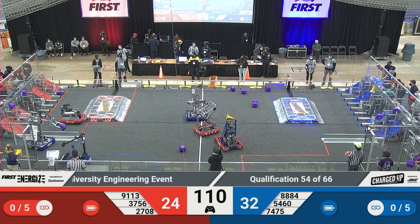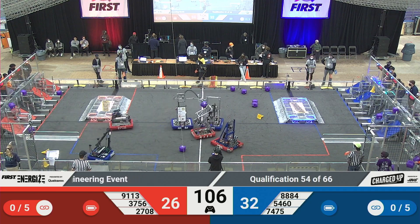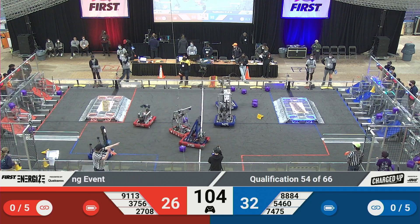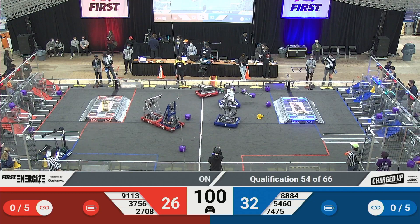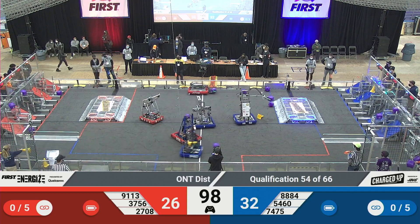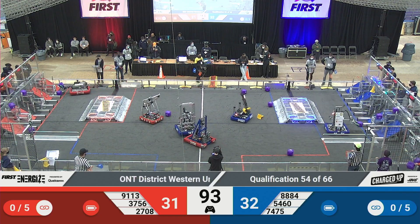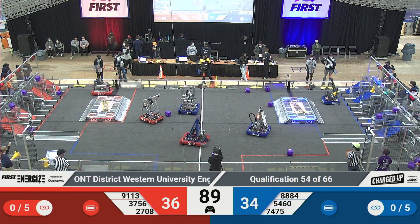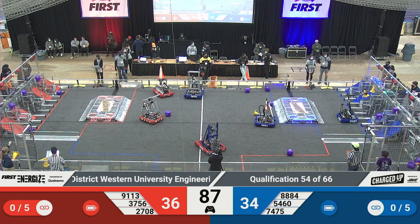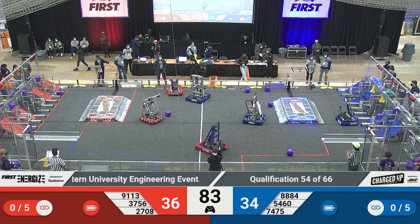We got two robots on the Blue Alliance in their substations looking to collect some game pieces. 8884 has a cube in its possession, might have dropped it, but that's okay, they're going to grab another one. Lots of action happening in the middle of the field. We got the Blue Alliance working hard to get those points in on the grid. Team 5460 looking to stack a cube in the top row and they've done it.